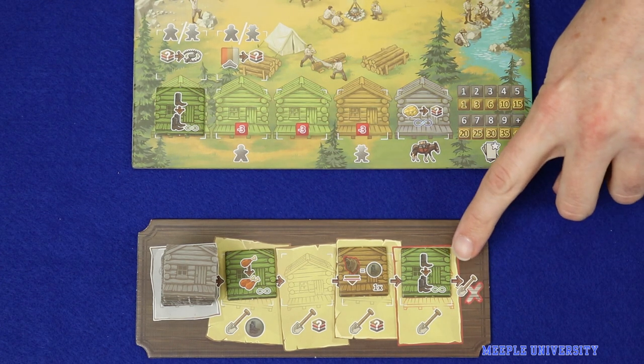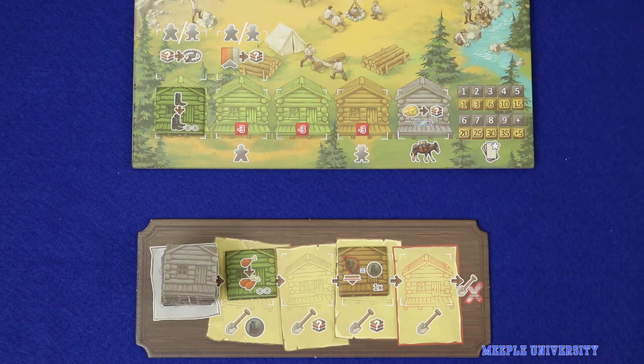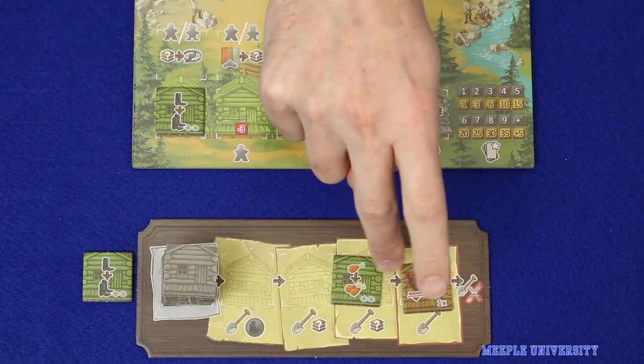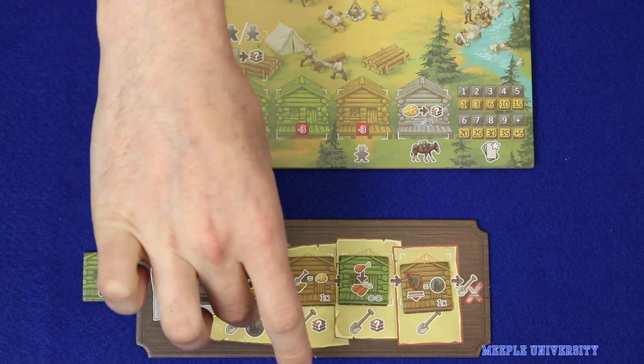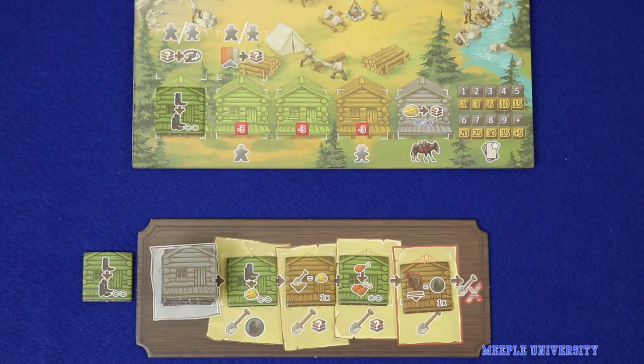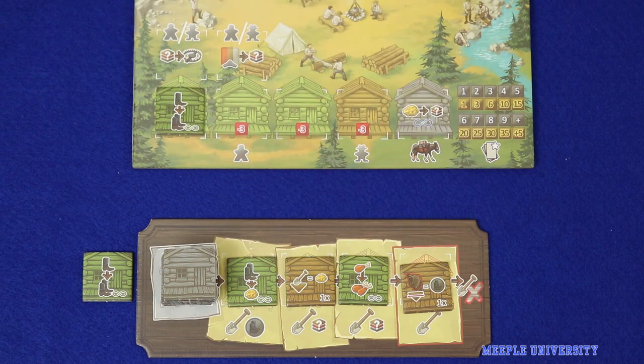If you chose not to build the oldest cabin, discard that cabin as part of the action. Then slide any cabins remaining over to the right and refill the market from the top of the stack. If you take multiple shovel actions in the same round, you will have a completely refilled market to choose from.